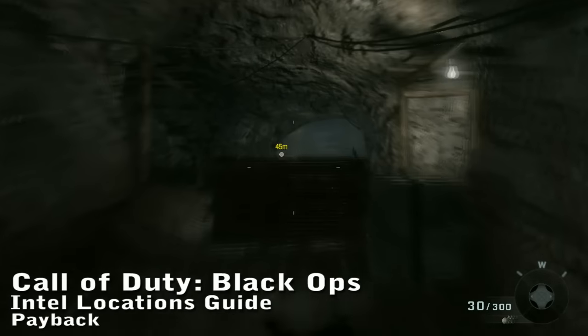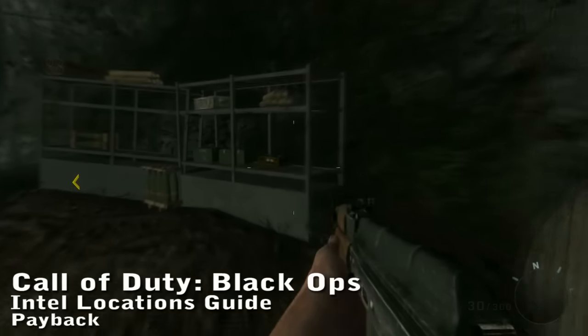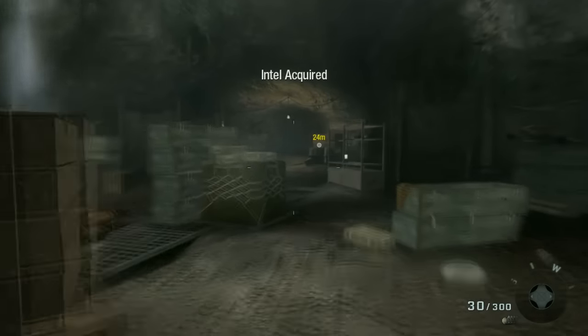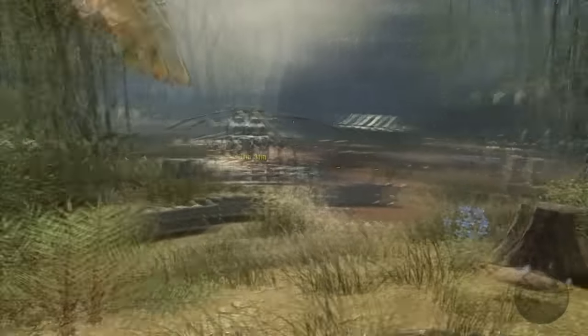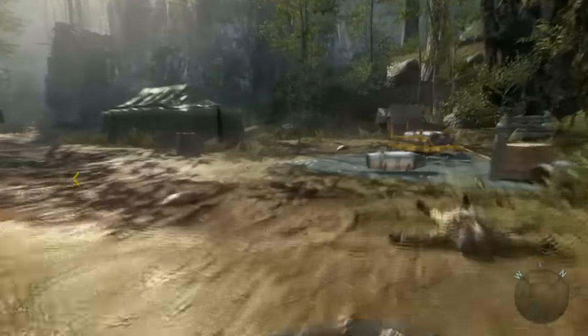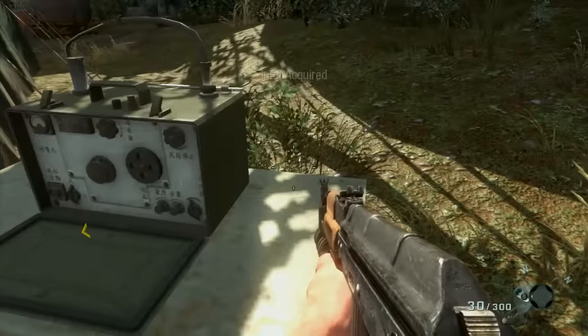Call of Duty Black Ops Intel Guide for the level Payback. The first Intel is very early on — you get to the first large cavern area, and it's on the right on some shelves. The second one is in the area where you're supposed to jump in the helicopter. Go to your right; next to this tent is the second Intel.